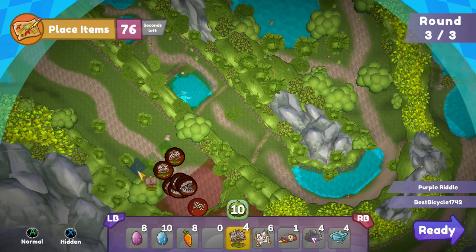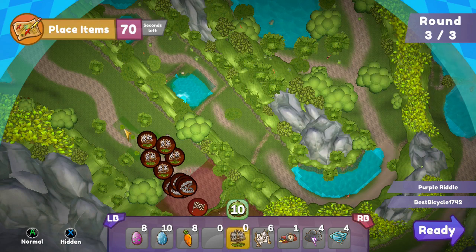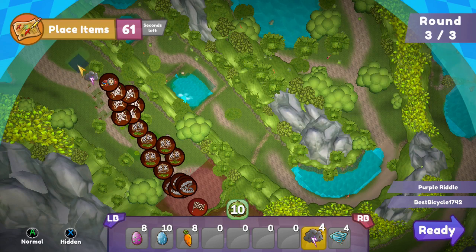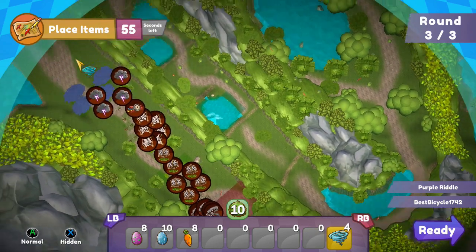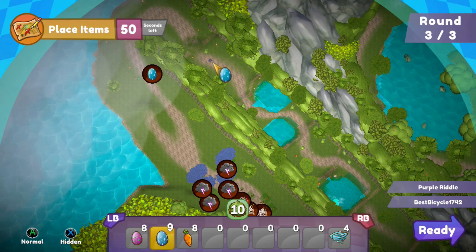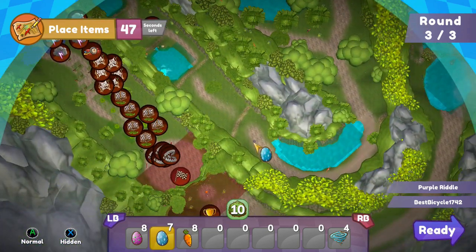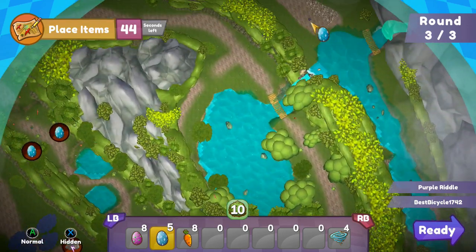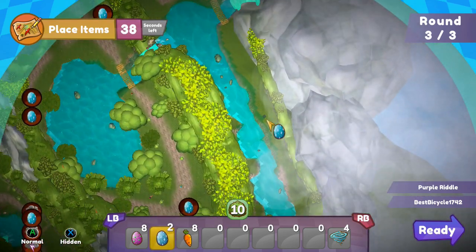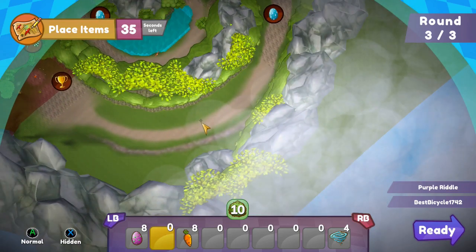We're on round three of three and we've banked round one and two's points, on top of earning those points again plus what we're going to earn this round. This is why I like to call it the bank glitch, because we've just banked those XP points. You will see me level up pretty fast later because I'm low level — those points will get me to level five without me having to actually do more of this.